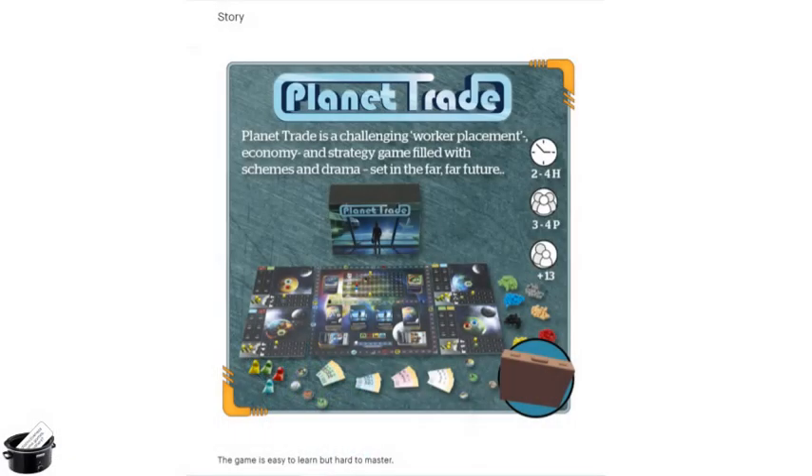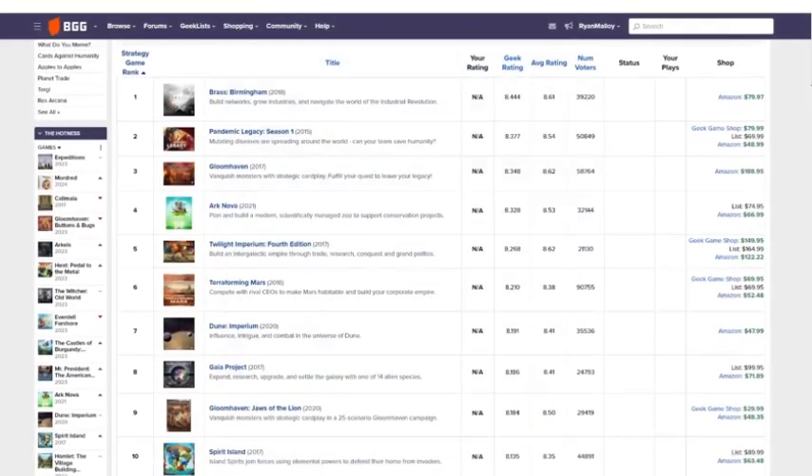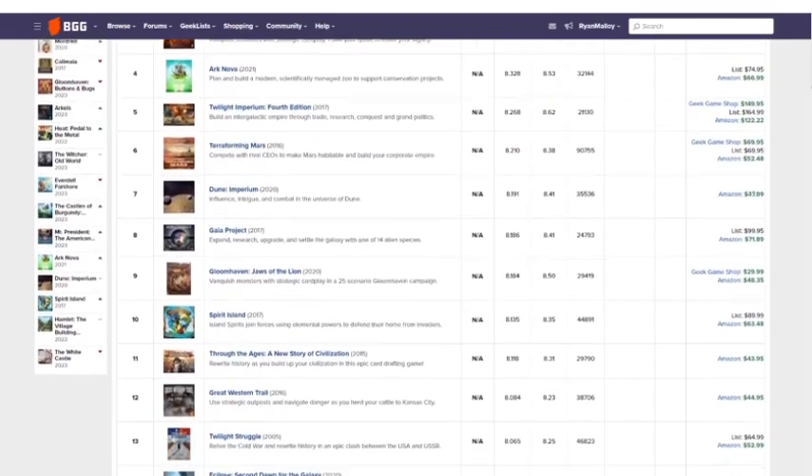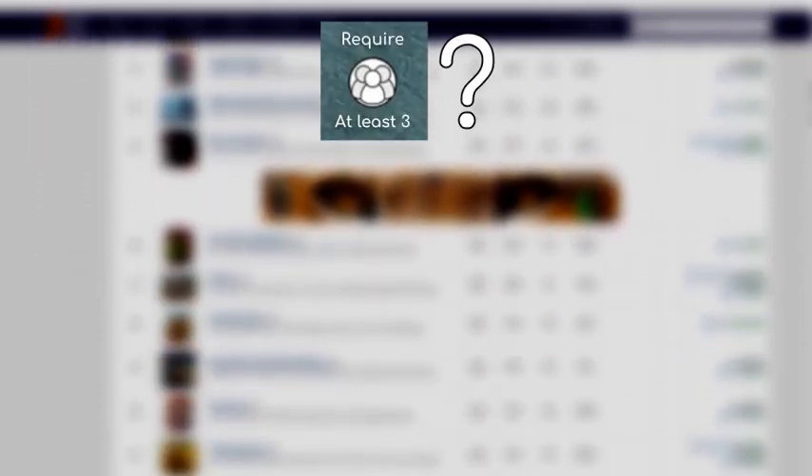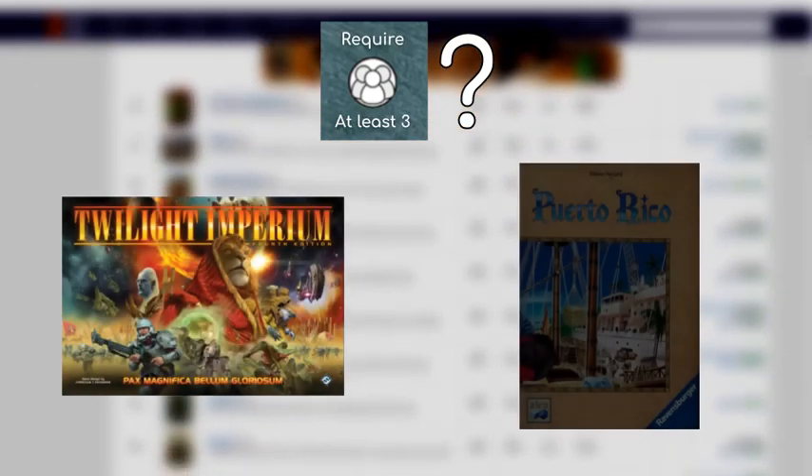For now, let's zoom in on the part of this panel that we haven't looked at yet. These figures tell us that the game takes 2-4 hours to play and supports 3-4 players. At first glance, this combination might not seem all that unusual, but the reality is that this is a major red flag. A minimum player count of 3 is normal for party games, but it is exceedingly rare for strategy games. This is a list of the top 100 strategy games on BoardGameGeek as voted on by players. Guess how many games on this list require at least 3 players? The answer is 2: Twilight Imperium and Puerto Rico.